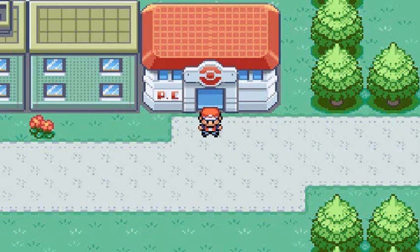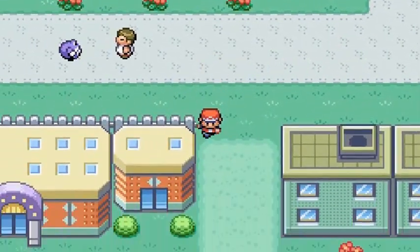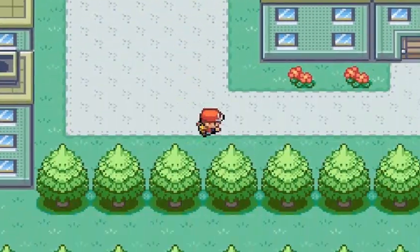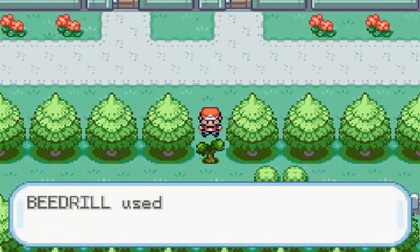This episode covers gym battle number four against Erika. There are about seven trainers plus Erika herself. Erika is a grass-type gym leader and her Pokemon are going to be very strong, so make sure to have Pokemon at least up to level 25 to 28. You'll need a Pokemon that knows Cut to get into the gym.